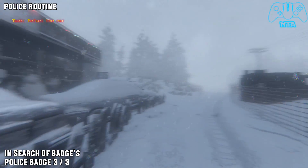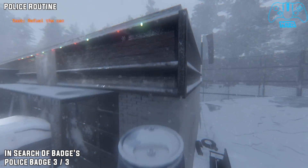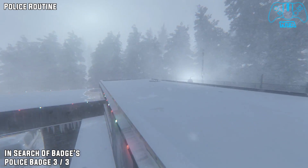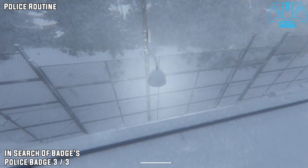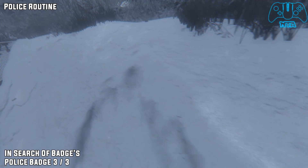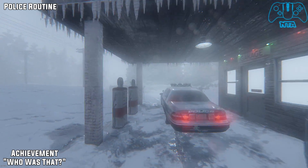In Search of Badges — this is police badge number three. From the starting location of the vehicle, just backtrack slightly, jump on the barrels and then jump on top of the building. You will find a strange model on the floor, then you have to jump on the lamp post and jump over. If you go to the top left of this section you will find the badge.